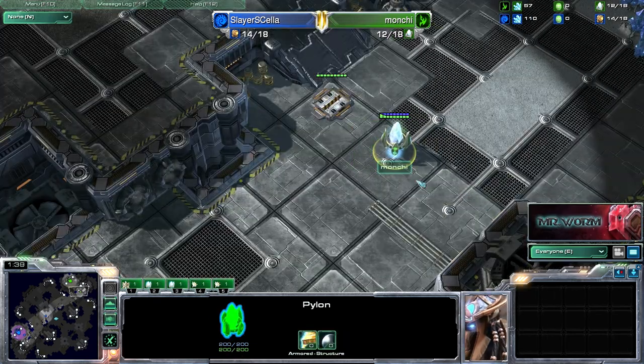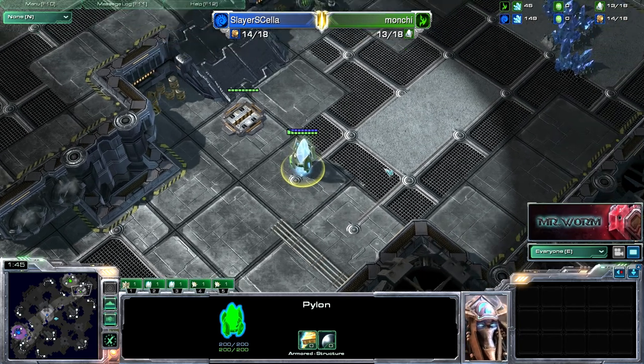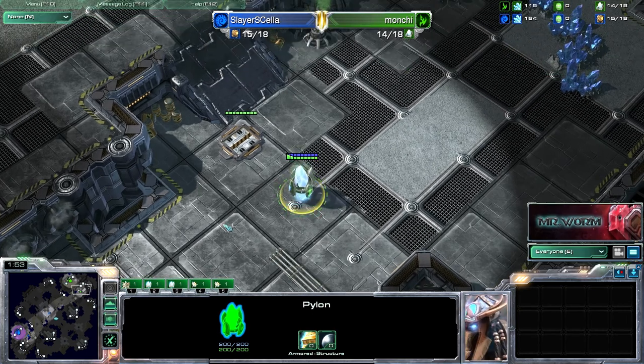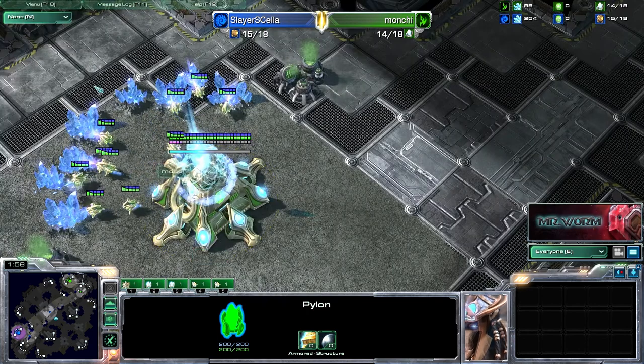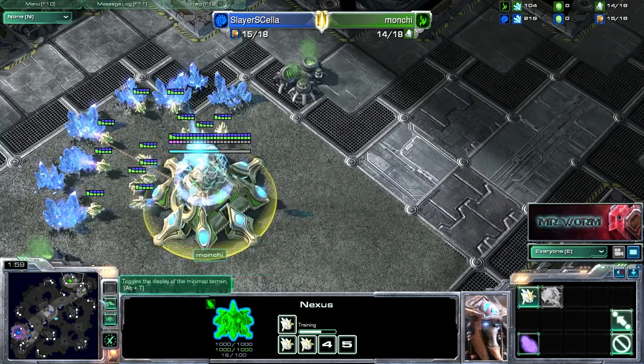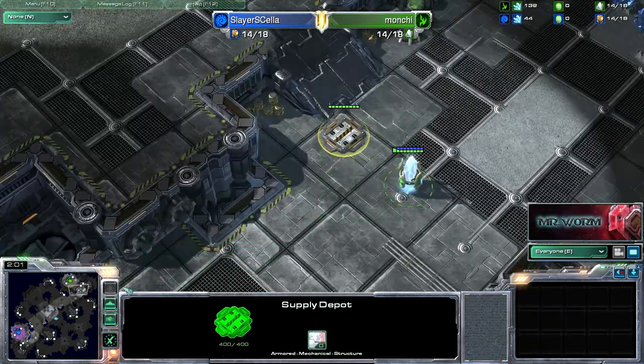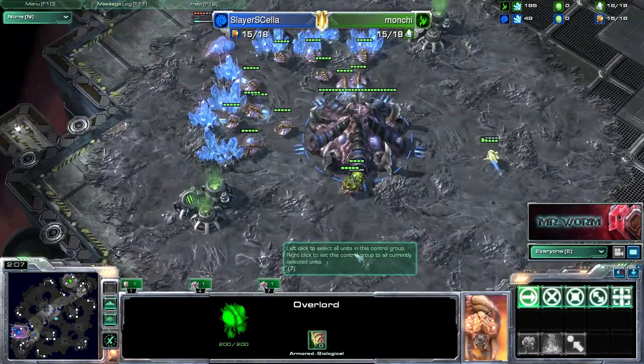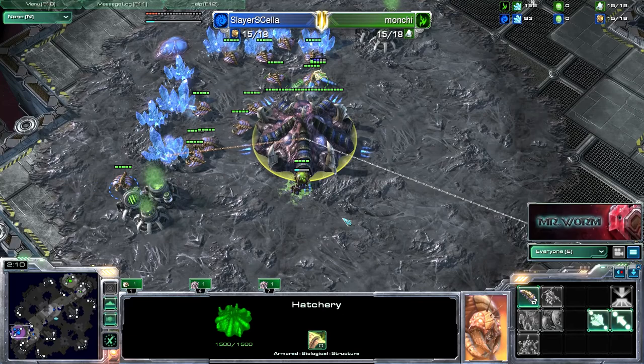It does seem to be a pylon on the low ground, so Munchie is probably going to be going for a Nexus first. If you watch the mineral stack up here, I was surprised to see that there isn't a forge going down. And of course, that's going to be dependent on how Sella decides to play this.